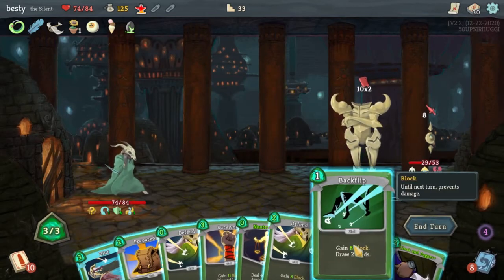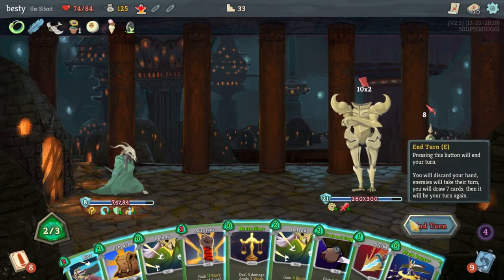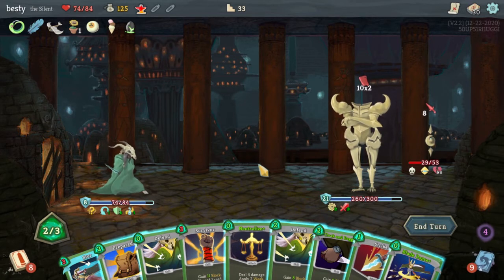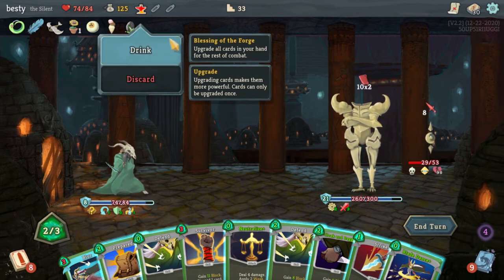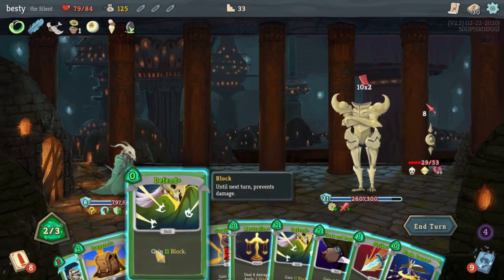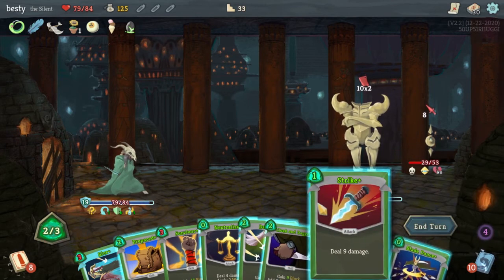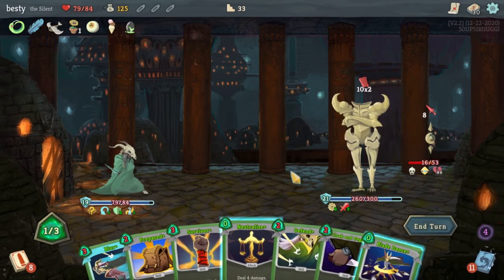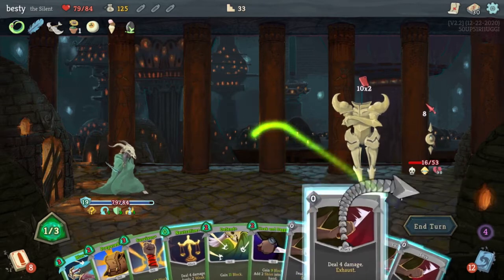He is strengthening himself — the other man is also strengthening him. We get rid of the three cost Strike — can't get time for that. We'll Backflip and hopefully draw some good cards. What do we want to do? Can we take down the other dude? I don't think we can. I have a lot of cards in my hand so let's just upgrade them all. Is it gonna matter? Who knows. All right, free Defend. Free Blades Dance. This little Strike here. All right, so we can get rid of this dude. Beautiful stuff.